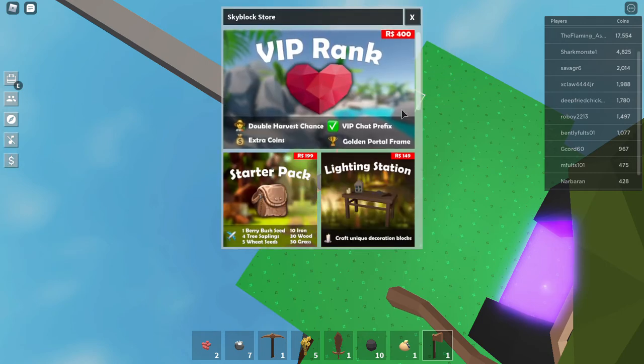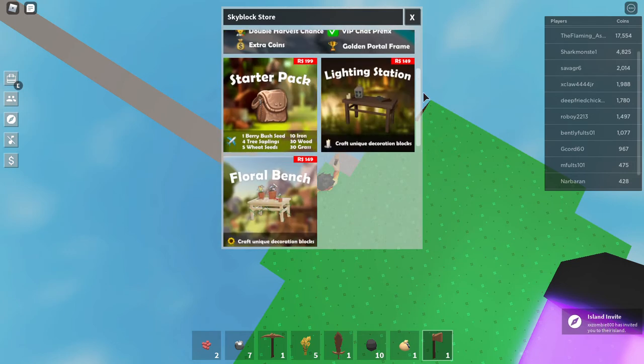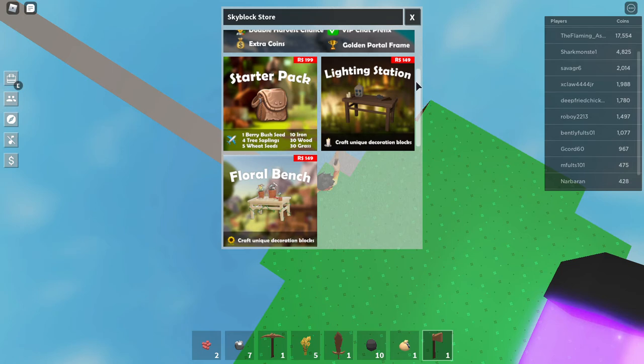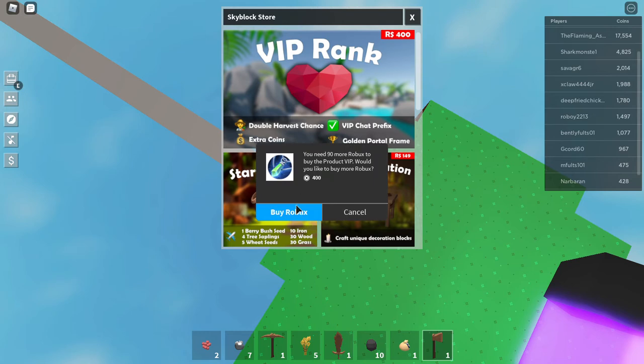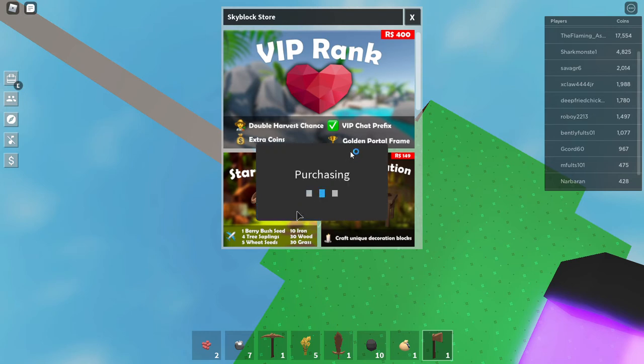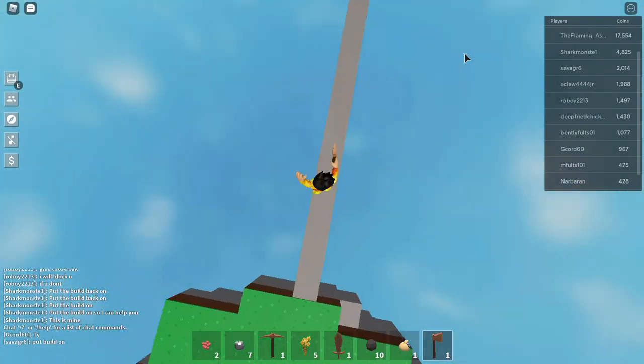Let's hope they provide a total of 10 wood. There's a starter pack and the VIP rank. The floral bench — you know what, I think I'm gonna get VIP: chat prefix, double harvest chance, extra coins, golden portal frame. Let's get this VIP thing. Oh, I don't have enough Robux. Well, we'll get it another time.